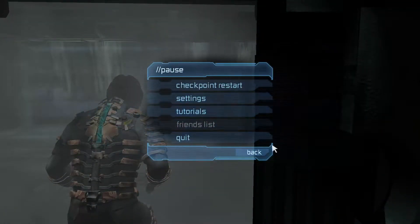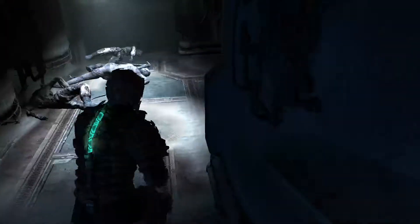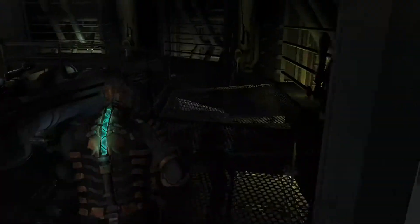After that room, there's going to be this big room. All we're going to do is just run to the right of it. Ignore everything. Stasis that puker, and then we're good to go.